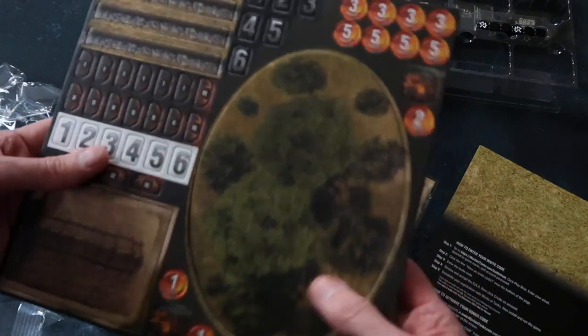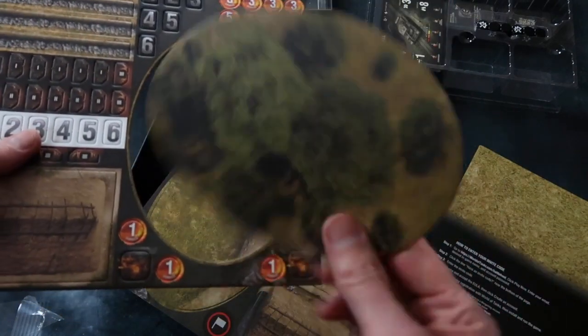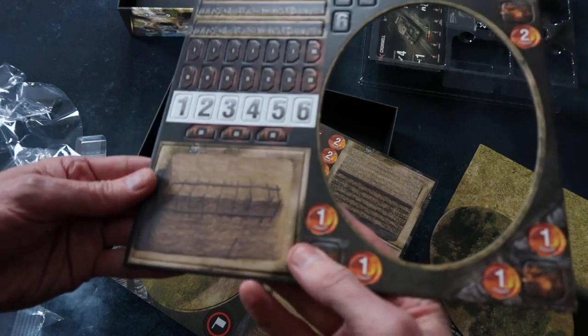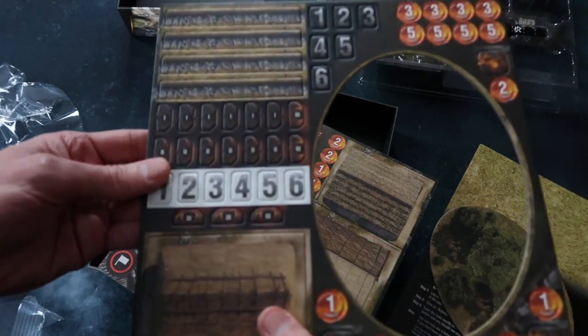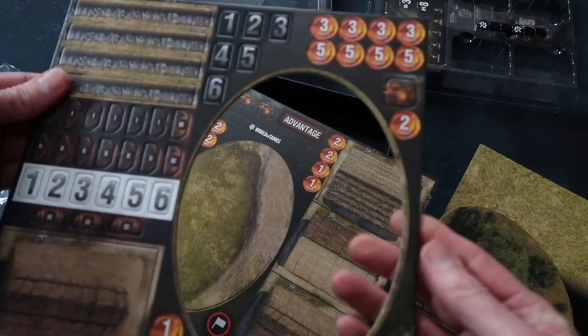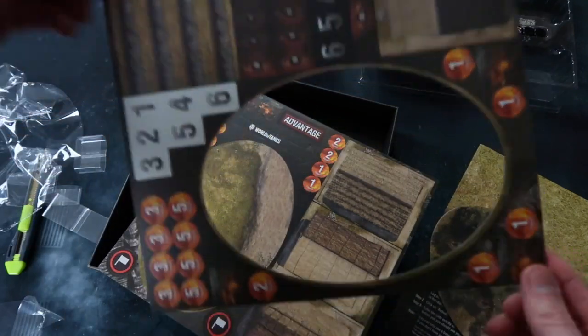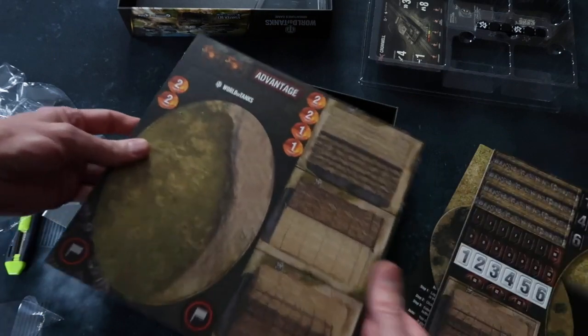And this is great to see — we've got a counter sheet, and it's nice and thick. It falls out beautifully. We've got some cover, a barricade of some kind, nice number counters and damage counters. Really nice, really solid — you'll get lots of wear out of those.